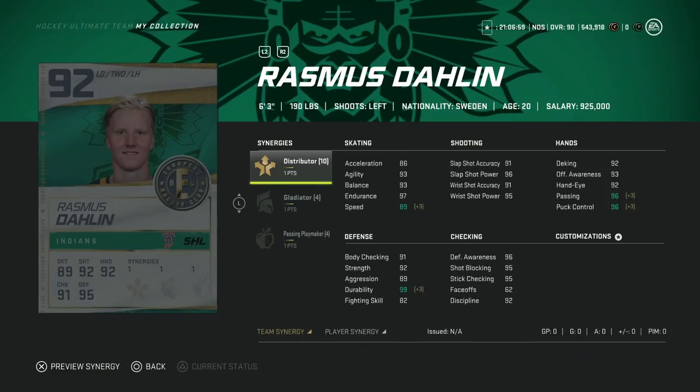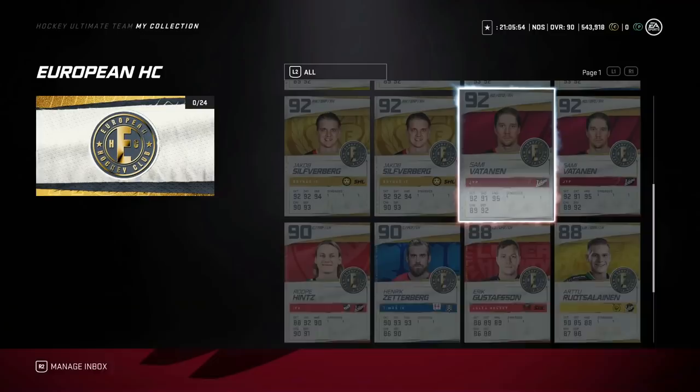We're going to start with the 92 Rasmus Dahlin — this is one of the sells. With Distributor, he's an extremely great card: six foot three defenseman, 89 speed, great shot, over 90 hand stats, elite defensively with 89 stick checking, 96 awareness, and 91 body checking. But for 700,000 coins you could go out and get Miro Heiskanen in the 89 version — who's a better skater — for under 500,000 coins. Miro also activates Speedster as well as Distributor. I would much rather just have Miro Heiskanen and 200,000 extra coins.